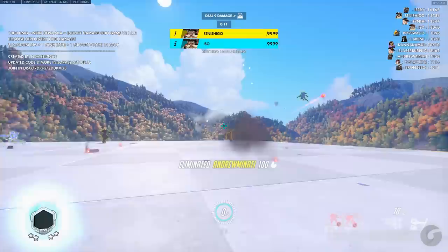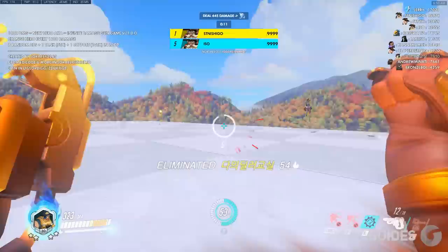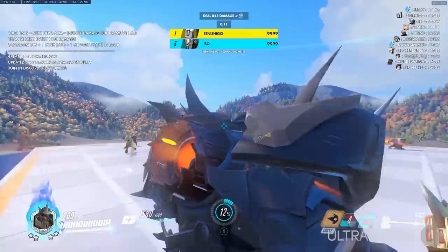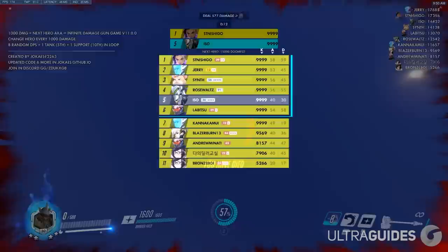Coming in at number three is one you wouldn't probably expect to be really fun with a small group: 1000 Damage to the Next Hero. The way it works is you deal a thousand damage and then switch to the next hero. There are actually two modes — a regular FFA one and a team-based version, which is also really fun. This one is actually really solid to play in a group of three or four people. It's more casual but still warms you up because you get thrown onto different heroes and have to practice them. Definitely save this one.